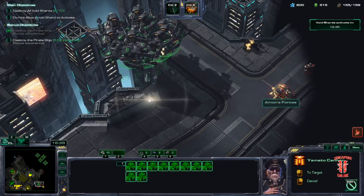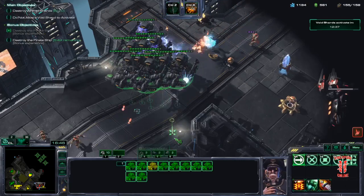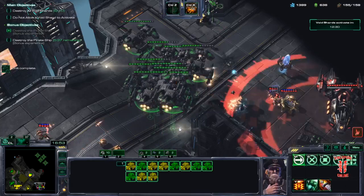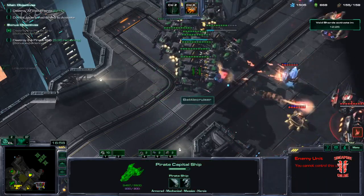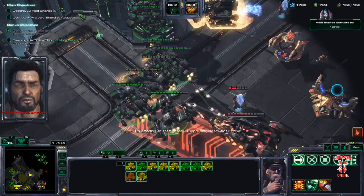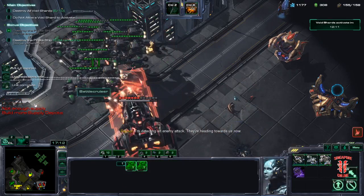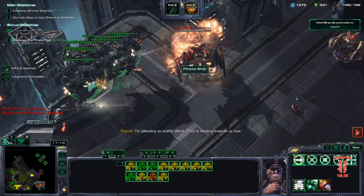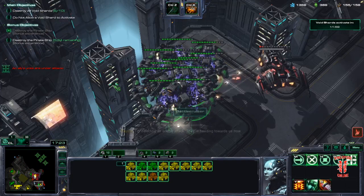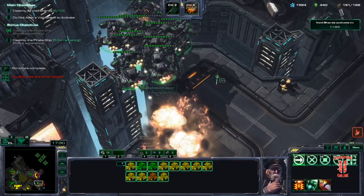We could fly straight to the objective. There will be some resistance down here. Yamato this. Yamato that. Take a little bit of storm damage — be careful. Fire the rest of the Yamatos. Dodge that shot. Next two BCs. Find the next two Yamatos. Build a supply depot.